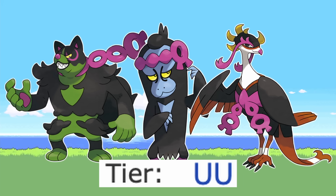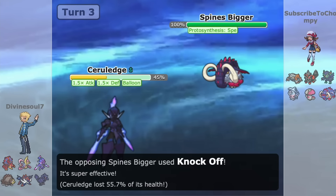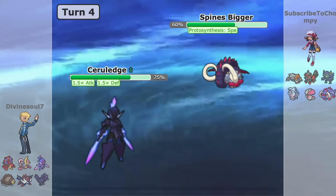Other than those three dropping to UU — which we all knew was going to happen anyway — another thing to keep an eye on is the usage released in November, and how close Alomomola and Ceruledge were to being in OU. It will be interesting to see how good they will be as the metagame develops and whether they can actually crack into the OU tier, especially in Ceruledge's case.